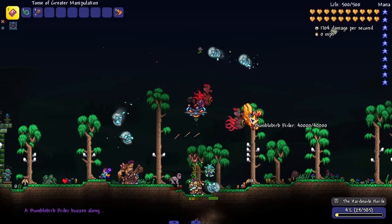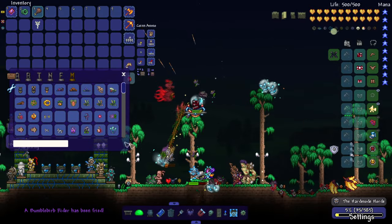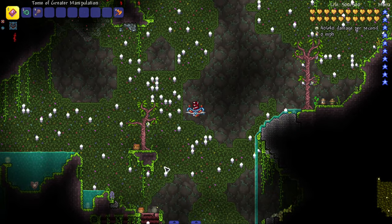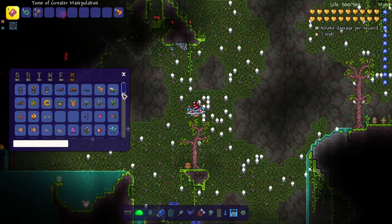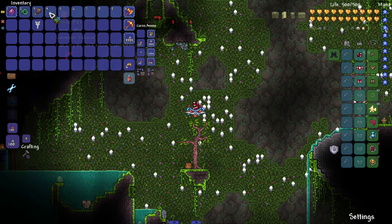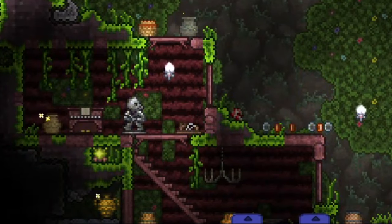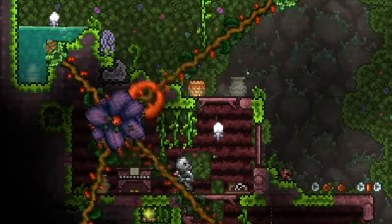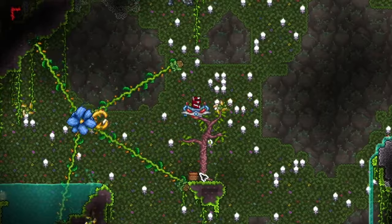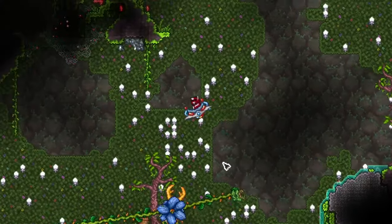There's calamity collab content too - the Bumble Burb rider. Moving on to the bosses now - this mod only has a couple of bosses but they're very unique, and I believe they're both jungle themed. The first one needs an item called Jungle Bait. Let's bring it in - it's Fullvine.